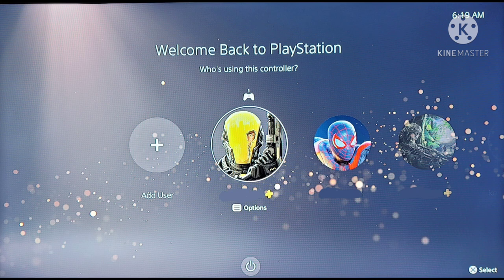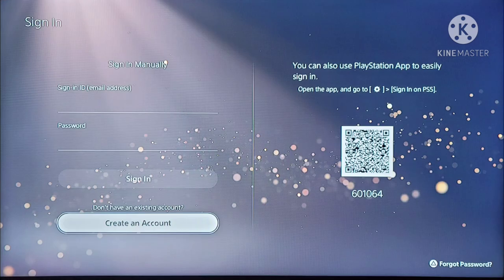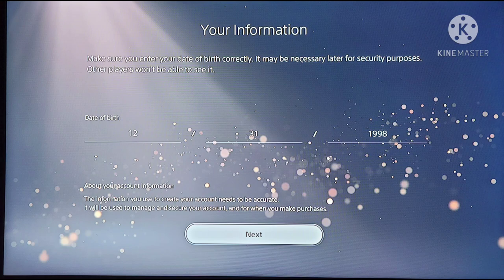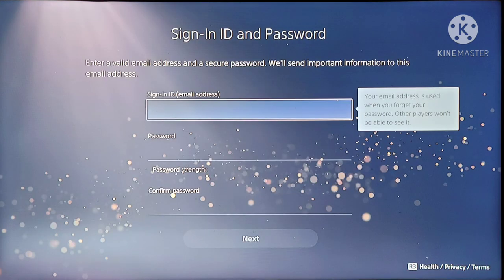Let's go to where we can log into a profile and click 'Add User.' After that, click 'Sign In and Play,' then click 'Create an Account.' Go ahead and enter anything you want to enter right here — it doesn't matter. Hit next, hit next.